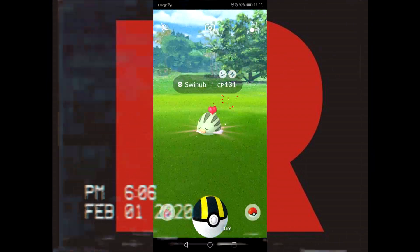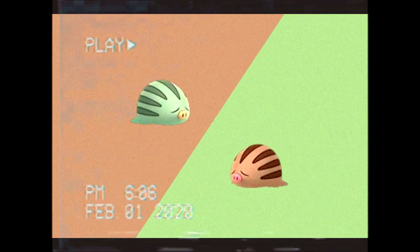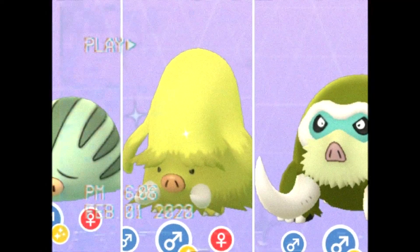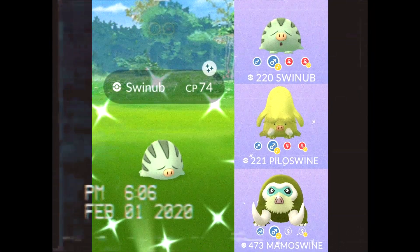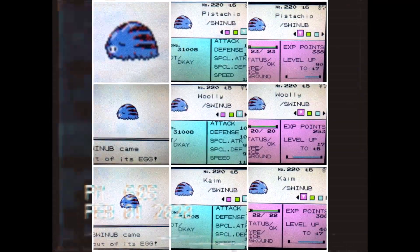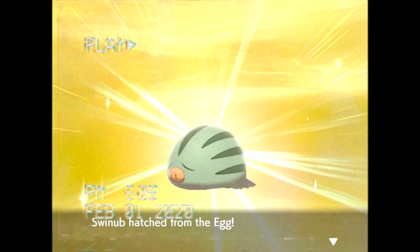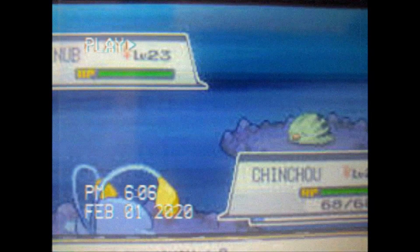Swinub has to be such a unique Pokemon in my eyes — it's like a woolly pig, kind of like a woolly mammoth. It has a pretty cool shiny palette and a cool evolution in Piloswine. Most of the time I don't like bright shinies, so I'm not too much of a fan of Piloswine's shiny, but Swinub has the coolest color palette — this dark green, turquoise color for its fur with dark stripes. I love ice types, and with Swinub's unique typing, access to ice and ground type moves, it earns the number 2 spot.